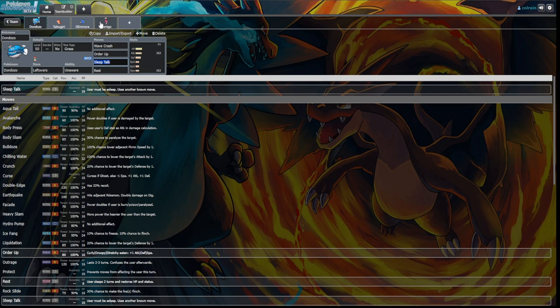The counters to Dondozo are more open if you don't run into the full combo. Haze is obviously top tier. Wisp is also very strong — if you burn it, it's just sitting there doing not much. Having a Storm Drain mon to absorb Wave Crash, or something that resists Order Up, helps a lot. Bringing things that Dondozo is weak to type-wise — Grass moves — and planning around its Tera options is important. Haze and Wisp are probably the best ways to deal with it. Keep a close eye on Dondozo — it's definitely going to be very annoying in this meta.